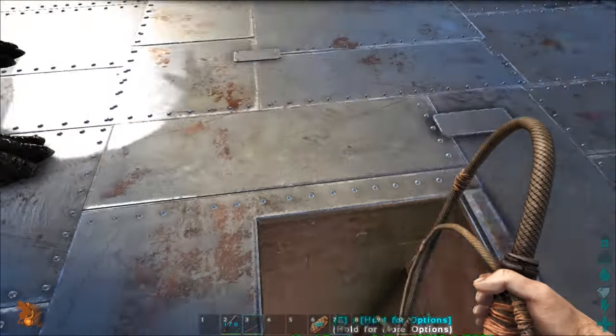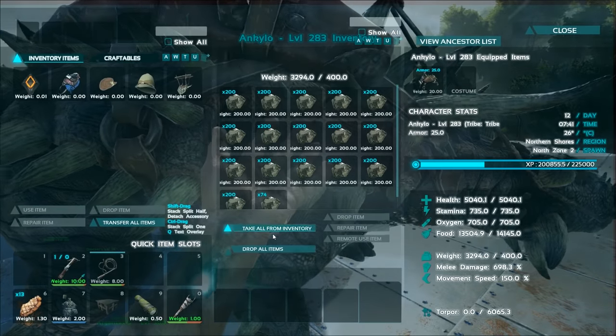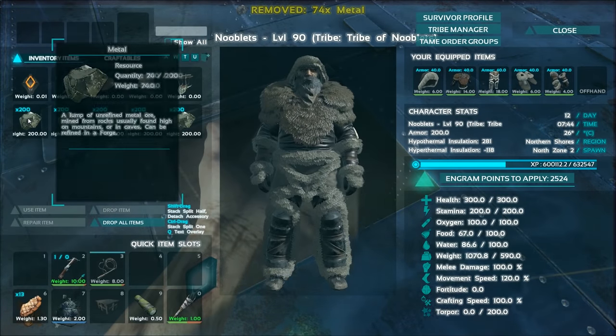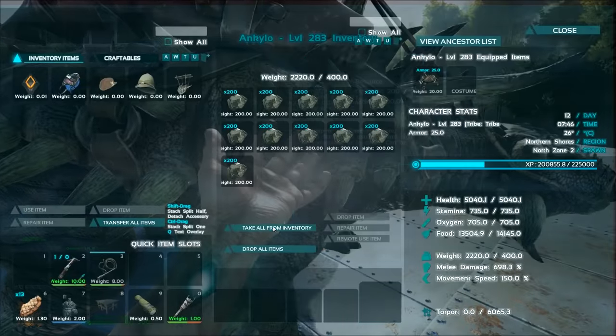From the unloader's point of view, have the Ankylo next to the chute so you can access its inventory. Click the take all items button, look directly into the hatch opening, open up your inventory and mouse over the first group of metal, then repeatedly press O on the keyboard and throw it all down the chute.